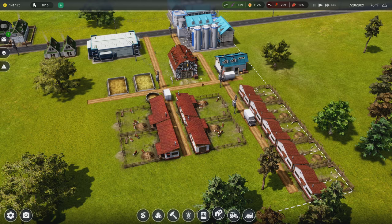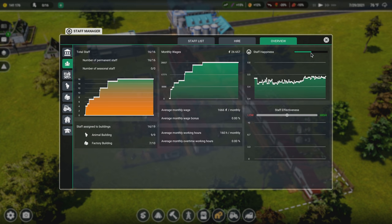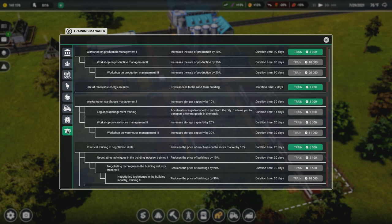Let's take a look at the state of our farm right now. Under the staff overview, they're somewhat happy - their effectiveness is kind of hanging around the middle ground. We can improve this by going to the training tab. There's training you can manage for your staff - for example, if I wanted to I could get the use of renewable energy sources and unlock wind farms, which would allow me to generate my own electricity. We could also over-generate power and sell it back to the power company. It's a bit of an investment and takes a lot of space, so maybe not quite yet.